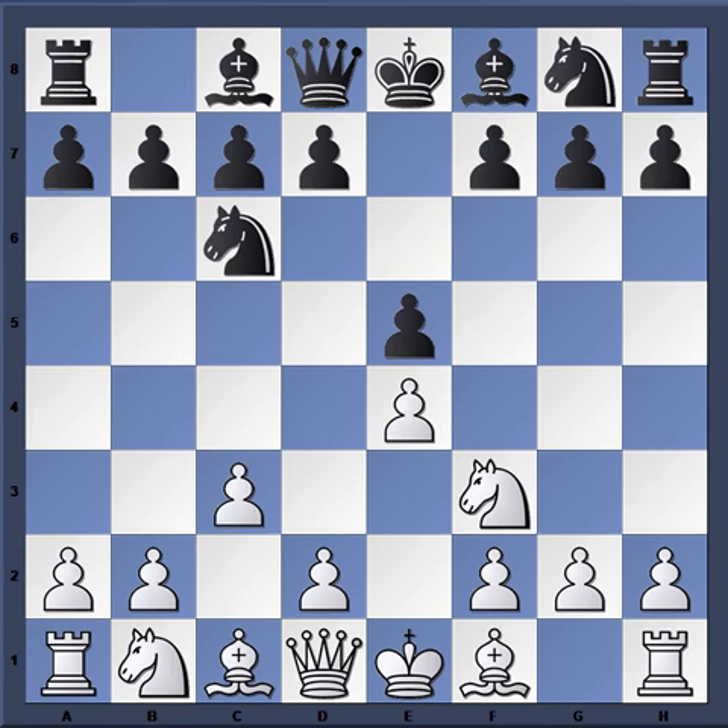Here, Becerra chooses a very sharp variation, kind of akin to the Latvian Counter Gambit. He doesn't choose D5 or Nf6 but goes with the very sharp F5, putting the question to white's center immediately. Now if white doesn't act energetically here, he can end up in a worse position quickly. With very sharp openings, if white is on point and reacts properly he can usually come out with an advantage, but if he lets black get away with this ambitious behavior, black can wind up with an advantage.